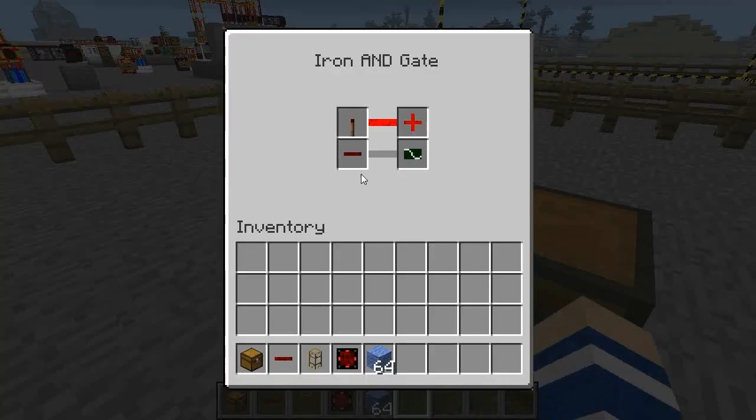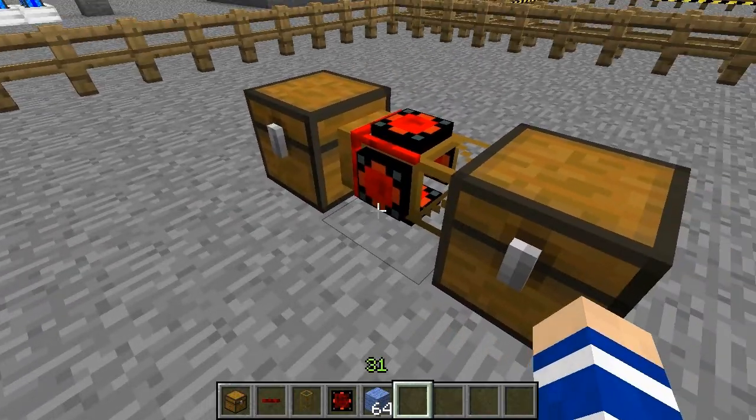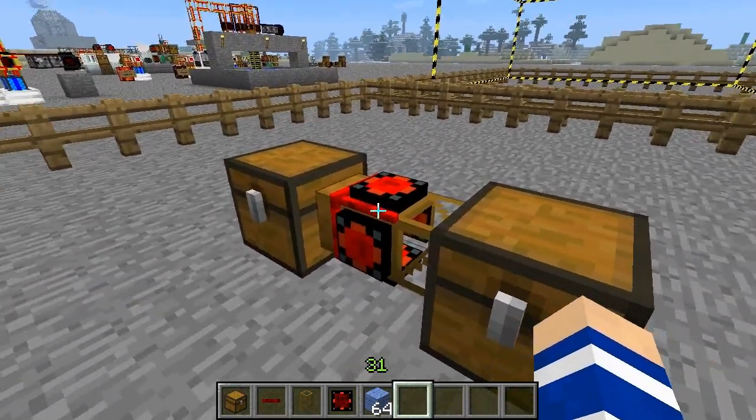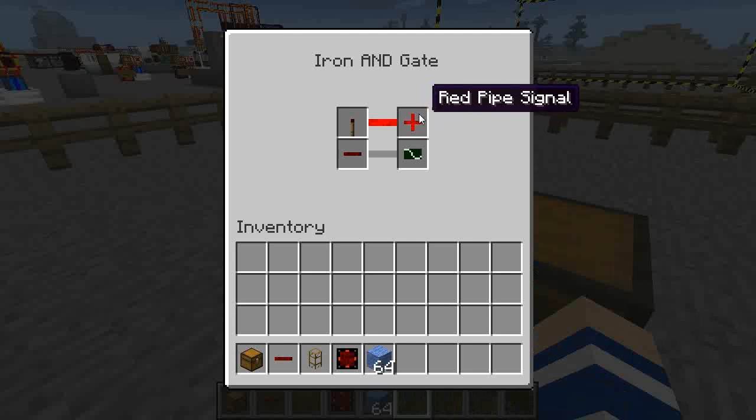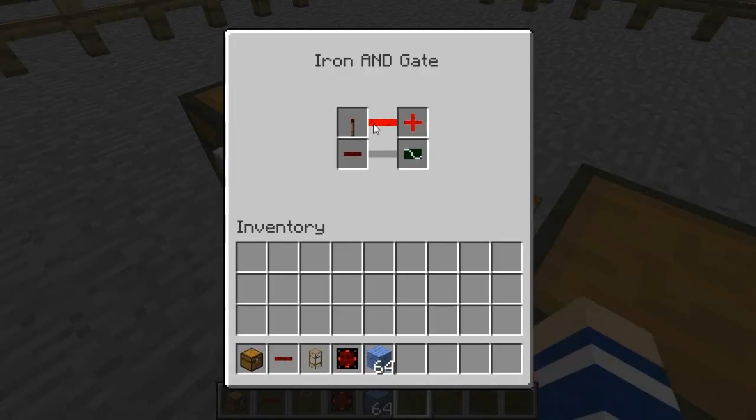Let's take a look at the gate logic here. So if there is no redstone signal influencing the gate, then the gate should emit a red pipe signal. And as you can see it's currently doing that. The condition is true.